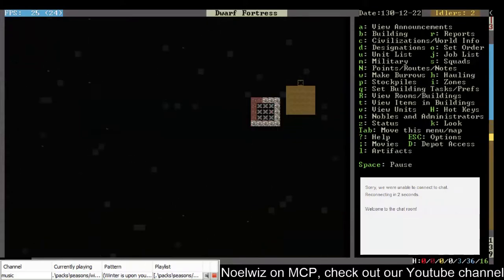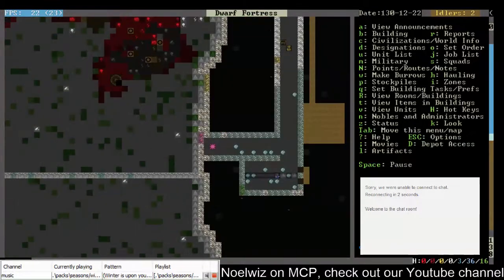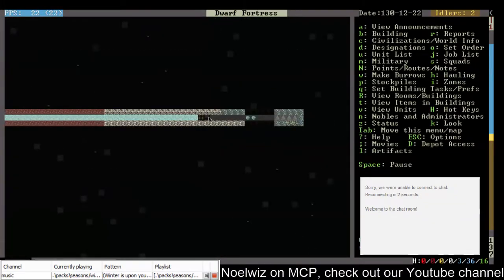I'm gonna go down back to the floor where stuff actually needs to be built. Come in here — did someone build the bars? Yeah, someone built the bars, so that means I could...